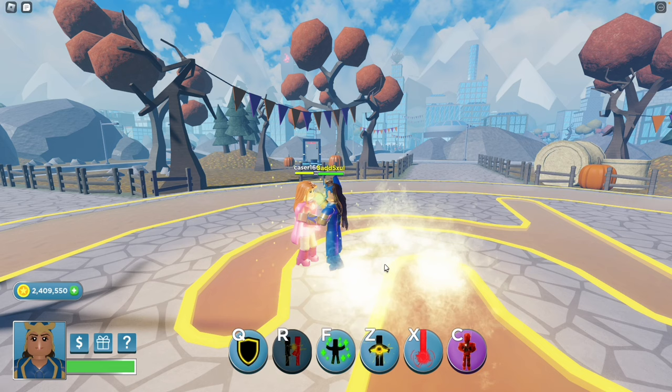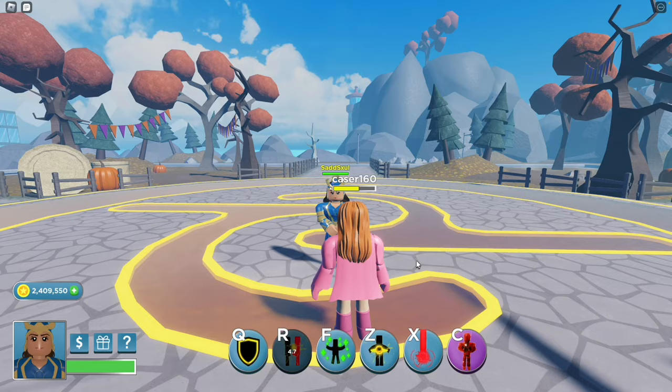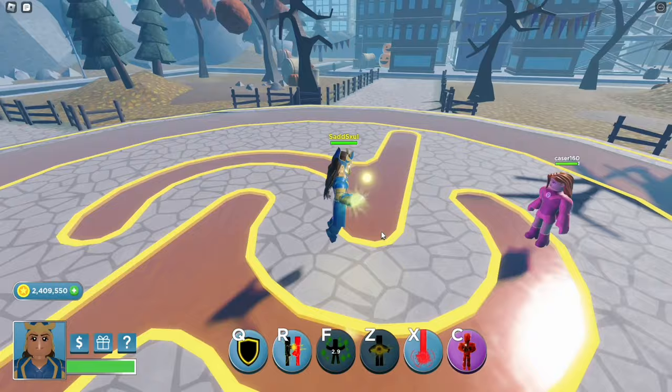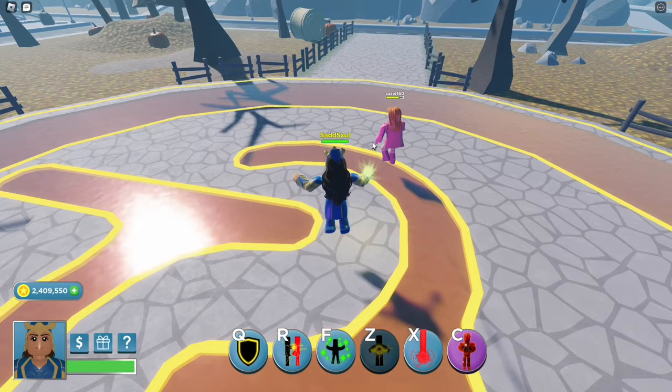R makes the player unable to move, dealing a good amount of damage. F can heal other nearby players or yourself. Z summons a black hole — you can summon up to 5 of them, sucking the player in and dealing good damage.